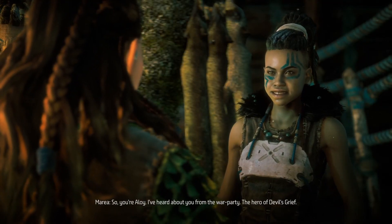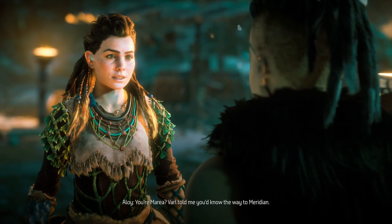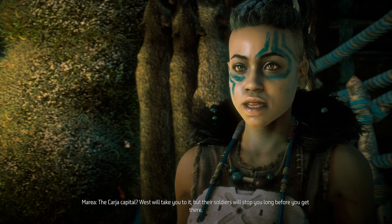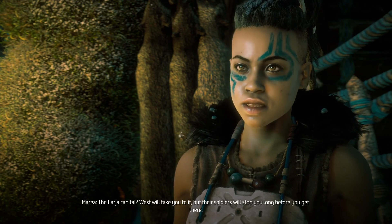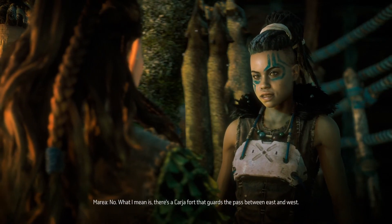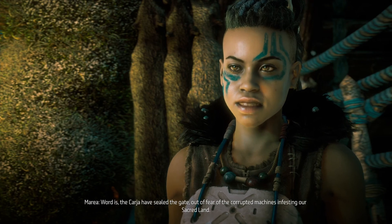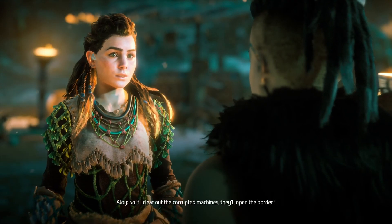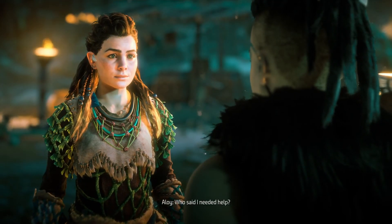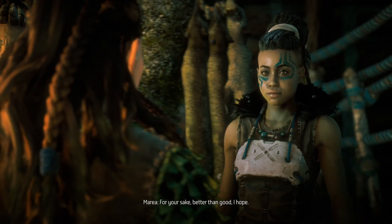You're Aloy — I've heard about you from the war party, the hero of Devil's Grief. One of them maybe; I didn't fight alone. You're Marja. Varl told me you'd know the way to Meridian, the Carja capital. West will take you to it, but their soldiers will stop you long before you get there. There's a Carja fort that guards the pass between east and west. Word is the Carja have sealed the gate out of fear of the corrupted machines. So if I clear out the corrupted machines, they'll open the border — and who said I needed help? You'll clear the valley all by yourself? I'm good with a bow.